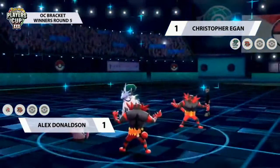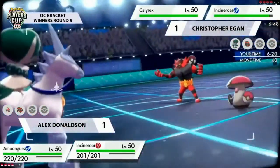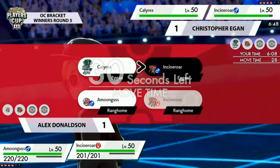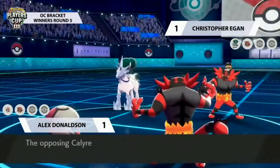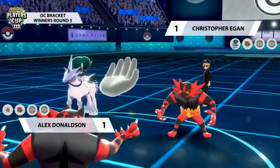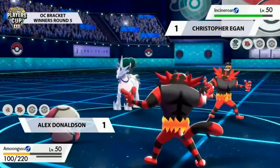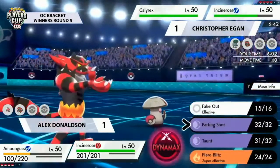Alex has shown he's willing to Protect Amoonguss turn one, so Christopher can't rely on just sniping it with Max Hailstorm. The question is: is it worth committing Dynamax trying to get the KO when your opponent likely won't just give it up? Alex opts for Protect on Amoonguss; Christopher's Amoonguss also Protects not wanting to risk a Taunt; and the Calyrex actually goes for Trick Room here — a nice little twist. Now Alex has the fastest Pokemon under Trick Room in Amoonguss and can just use Spore.